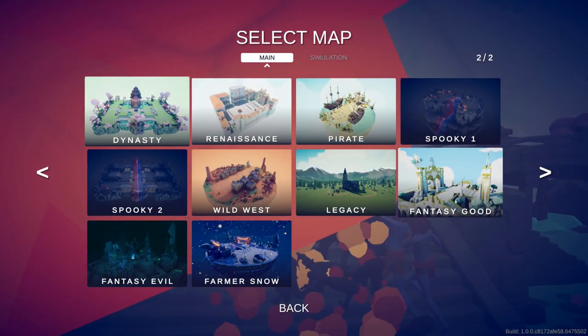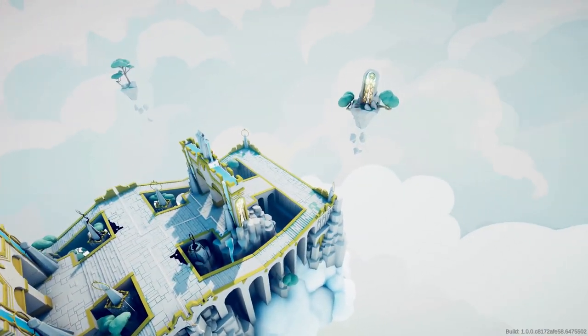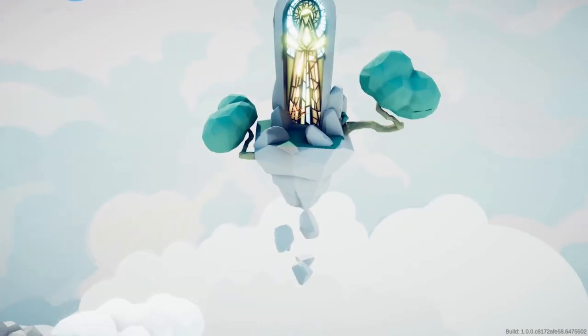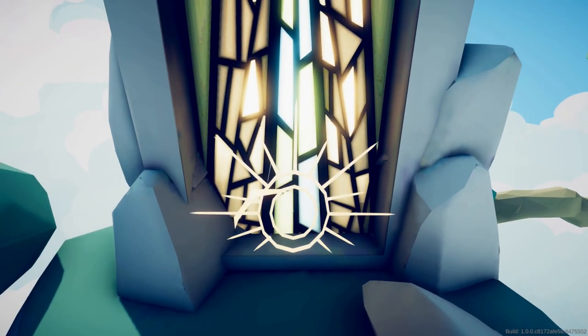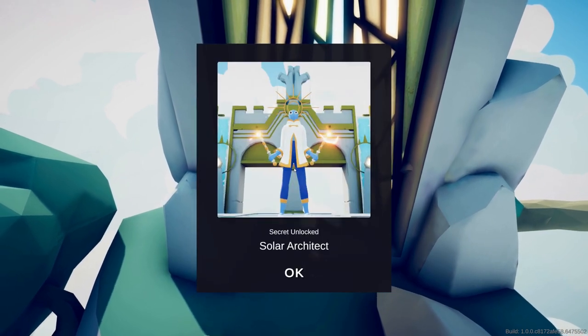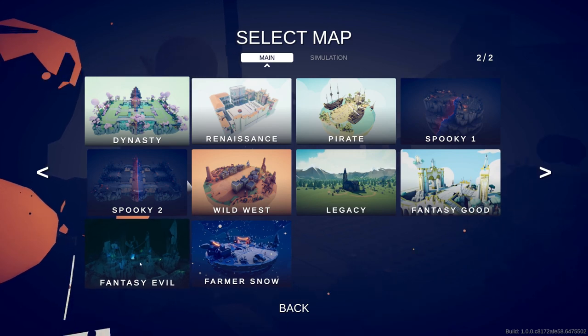Let's head to the Fantasy Good map. Free up our camera and head over here to this stained glass shrine temple-looking area. The Solar Architect.